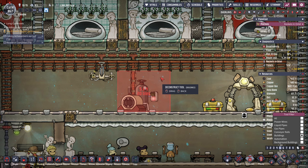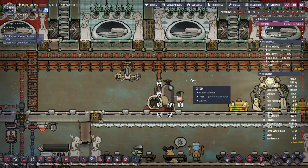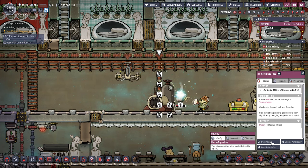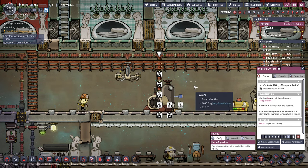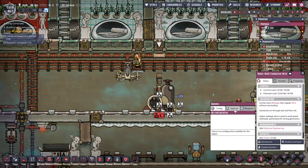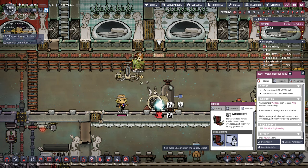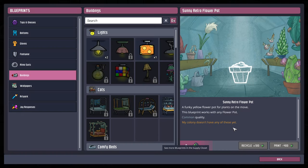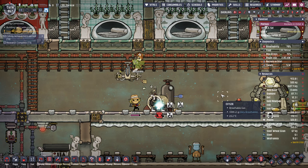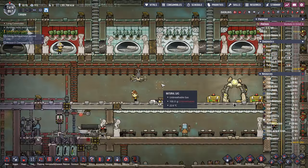By the way, deconstruct all of this. Deconstruct the wire, deconstruct the pipe. Beautiful. Material - blueprints in the supply closet. I should not click that button. Blueprints and stuff, I've got a bunch I can open but I'm not going to do that here. Deconstruct you, deconstruct you.